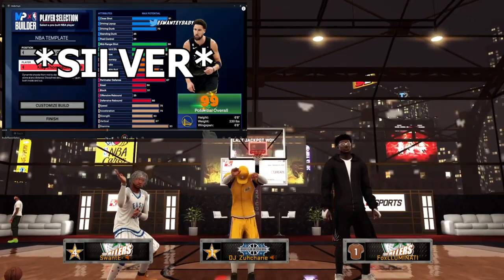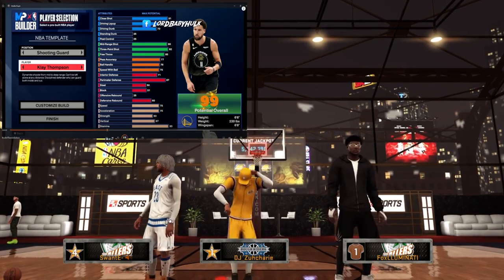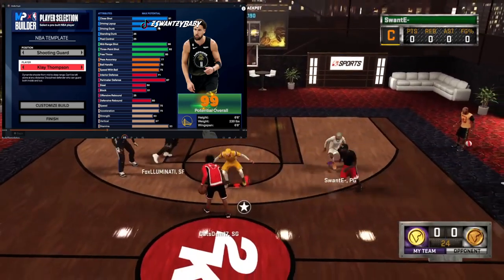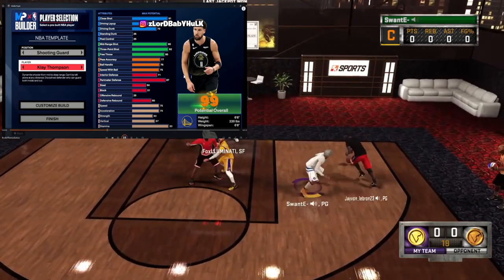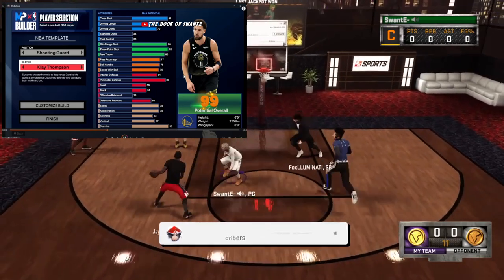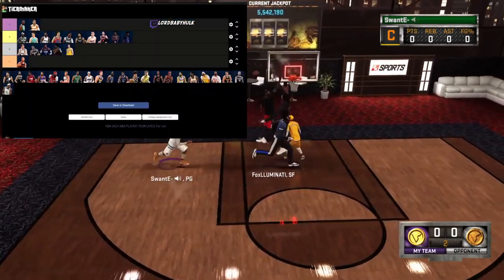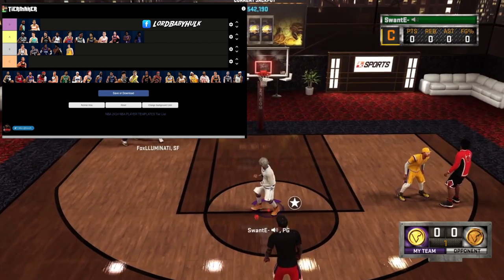Klay Thompson coming in with a gold Limitless Range at a 92 three-point rating and a 90 mid-range. Young Klay Thompson — the finishing is all right, shooting is immaculate, playmaking mid, defense is pretty good. This is definitely like a real sharpshooter build. It got some finishing — I'd put this A or S tier. That's pretty good from the sharpshooter perspective. You've got a playmaking sharp with a solid frame at 6'6 with a 6'8 wingspan, so he deserves a spot in the high A tier.